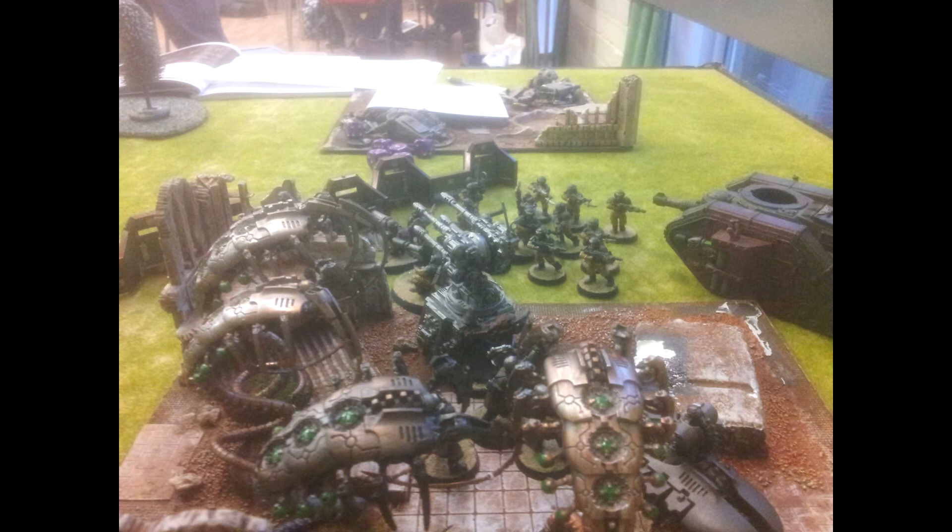Next up we have the Triarch Stalker. I've played against them before — what they do is give a targeting relay: plus one to Ballistic Skill for all non-vehicle Necron faction units within 6 inches. So stick it in the middle of a gun line and your Warriors are going to be hitting on 2s. Everything within 6 inches gets plus one Ballistic Skill — that's really good. You can take them in a squadron of one to three, at 125 points each.